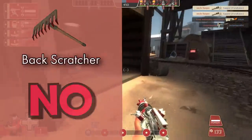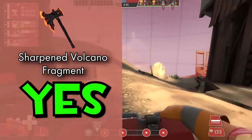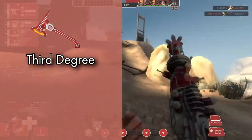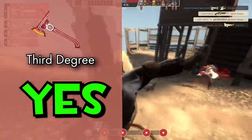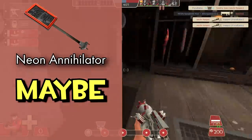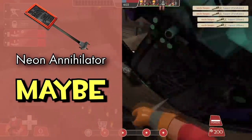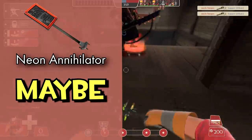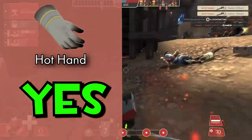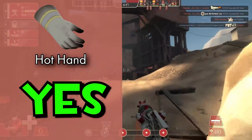The Power Jack: no, it's good in any situation. The Back Scratcher: no, it's good for building Uber and doing an extra bit of melee damage. The Sharpened Volcano Fragment: yes — there is nothing useful about lighting people on fire worse than you normally would from a worse range. The Third Degree: yes — this is the only direct upgrade in the entire game and it's still useless unless you get a random crit. The Neon Annihilator: maybe — Pyro sharking is a meme but it can be effective on certain maps; also its utility as a mini Homewrecker has ruined plenty of spy plays for me. The Hot Hand: yes — this thing is an absolute meme and that's definitely the intention, but waiting several years for a meme weapon and a handful of subpar weapons really sucks.